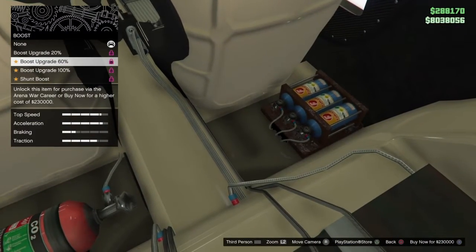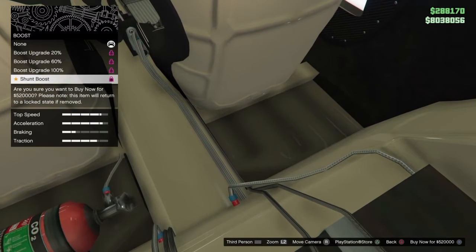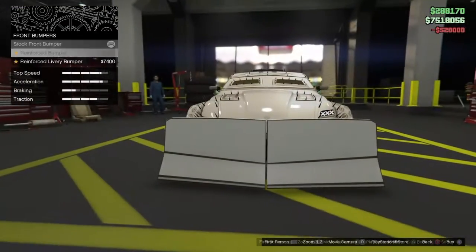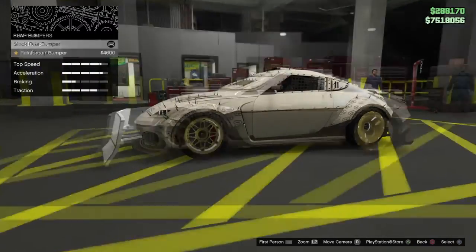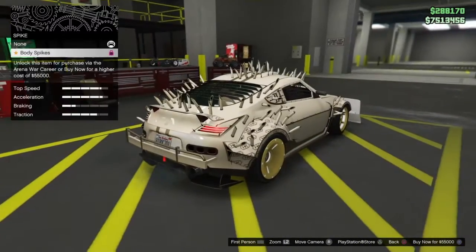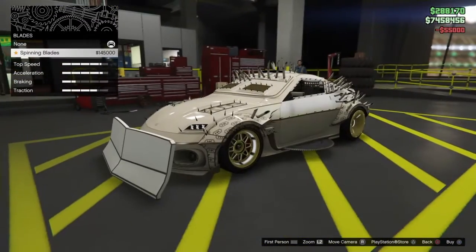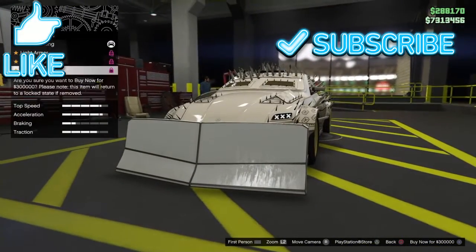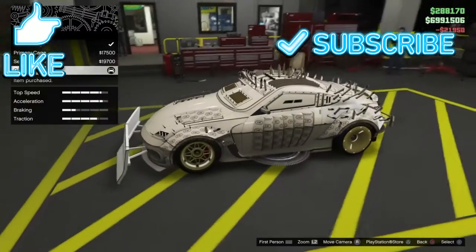Obviously the best cars in my opinion so far that I've seen have got to be these. If you just started out in the game, I'd say probably not the best investment. But it does kind of put the Armored Karuma to shame as well as the Duke of Death — they were pretty high up on my list until I saw these cars. I think every single one of them has spikes on it that can potentially kill anybody that walks into the car.